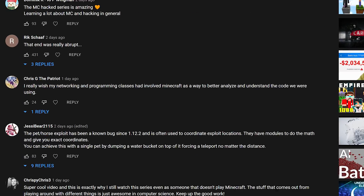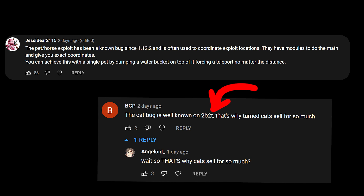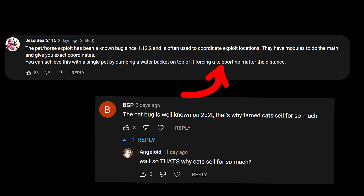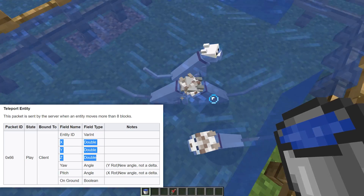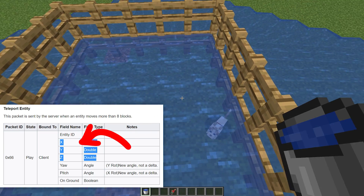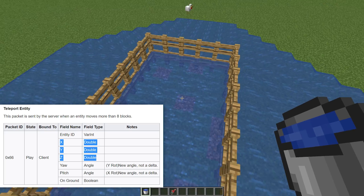There is a famous 2b2t tamed cat or dog coordinate exploit. Apparently on 2b2t, if you find a tamed cat or dog which is sitting and you pour water on it, it teleports away to the owner. And apparently you get sent the target entity location with the teleport entity packet. So simply by making a tamed animal port to their owner, you will know where it teleported to, which obviously is an easy coordinate exploit.